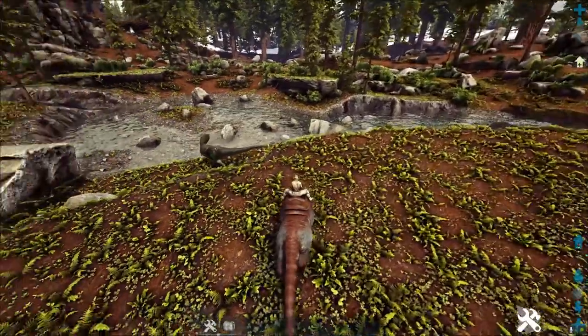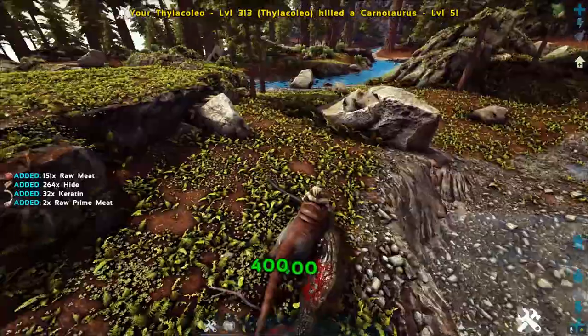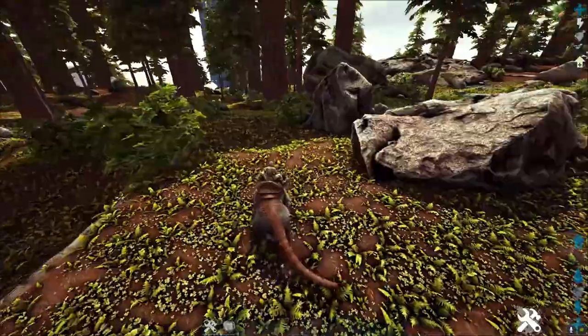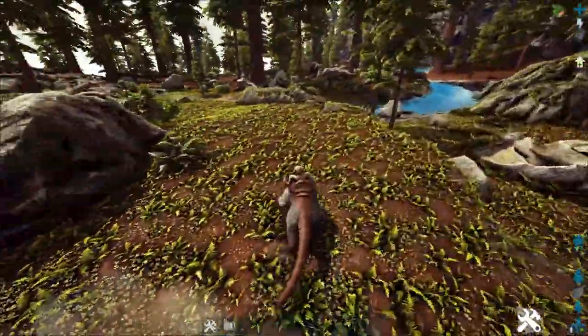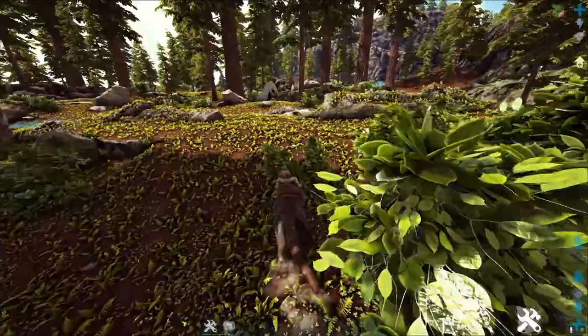They have like a heat-seeking missile option where the game helps them knock things down, which kind of sucks. They pin you, your bird, everything — it's just game over. They're really fast, the Thylacoleo is a very fast tame, and it's got a very solid jump ability because it's actually able to climb with that jump.